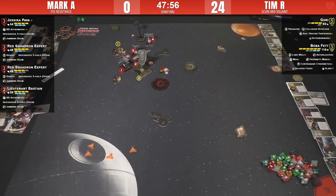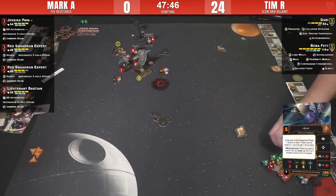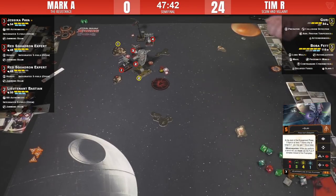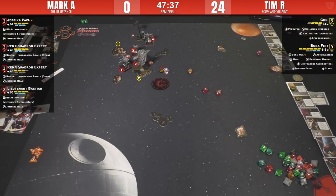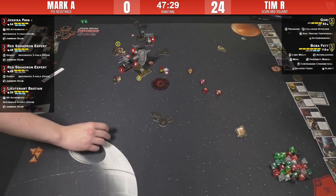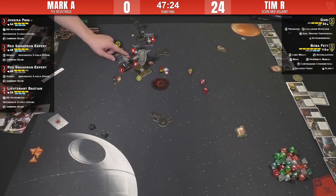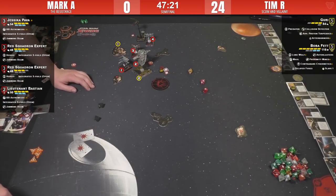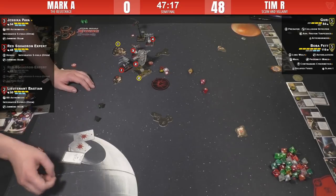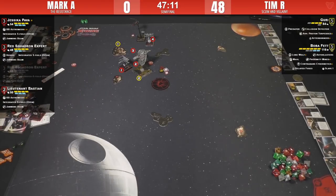Boba Fett's taking two shots this round — he doesn't have the reinforce anymore, but he has re-rolls for days. Unfortunately both shots on him are unmodded — not yet. If number three does damage, Bastion gets a target lock. Hit, hit, three and a crit — that is not good. That's going to be a crit — I think that kills that one. He has a focus, takes hit and crit — it still kills him. That prevents Bastion from getting that target lock, which is big.